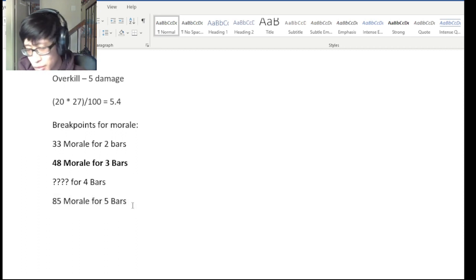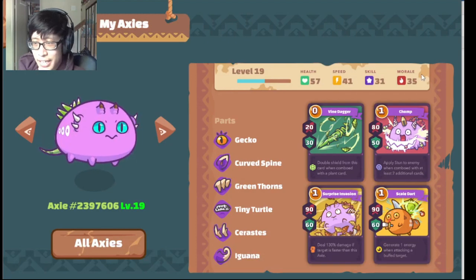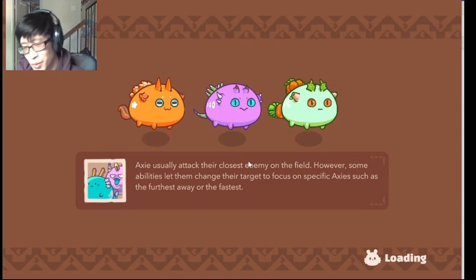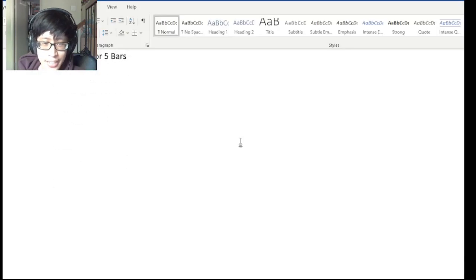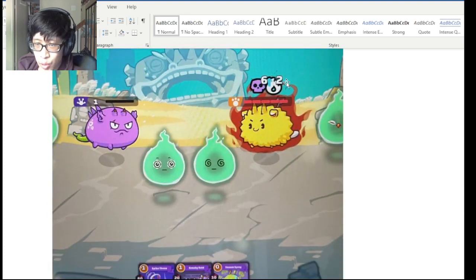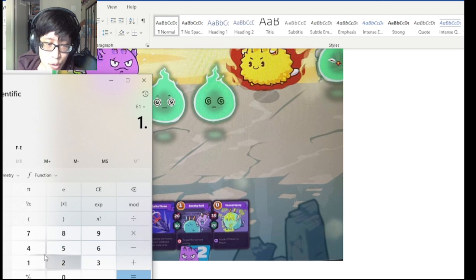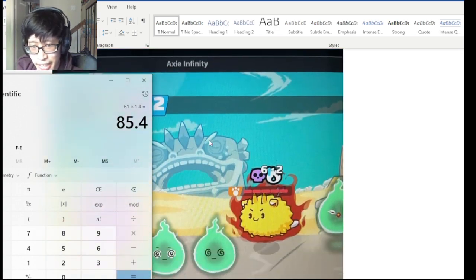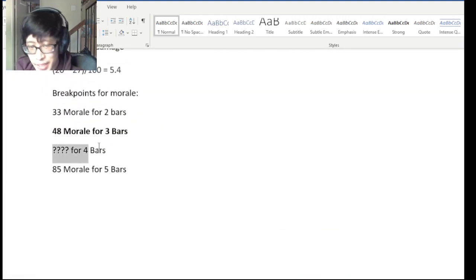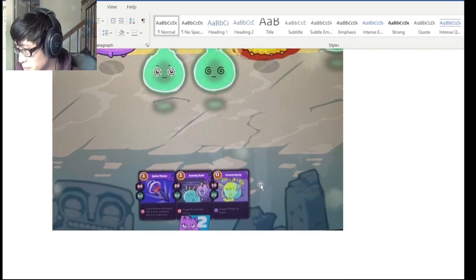We figured out that 85 morale is the breakpoint for 5 bars. I have a reptile with 84 morale, and we tested in adventure mode — it has 4 bars. Then ADRD sent me a screenshot of a pure beast with 61 morale times 1.4, and numbers round down, giving 85 morale and 5 bars. That's how we confirmed 85 is the 5-bar breakpoint. We don't know the 4-bar breakpoint yet.